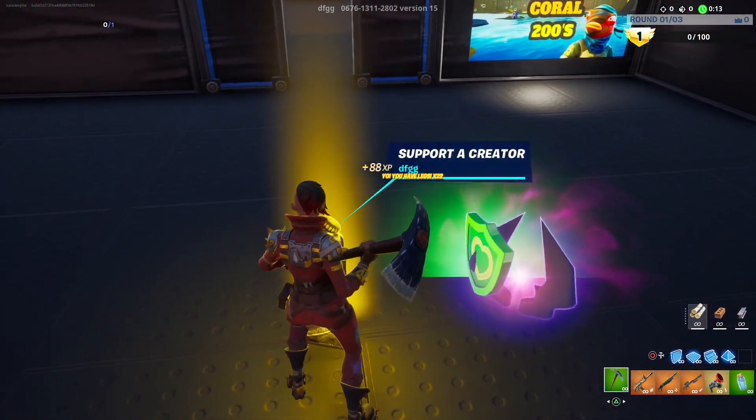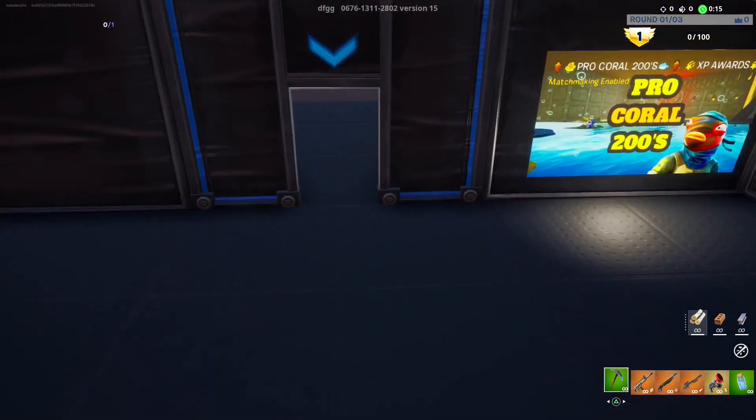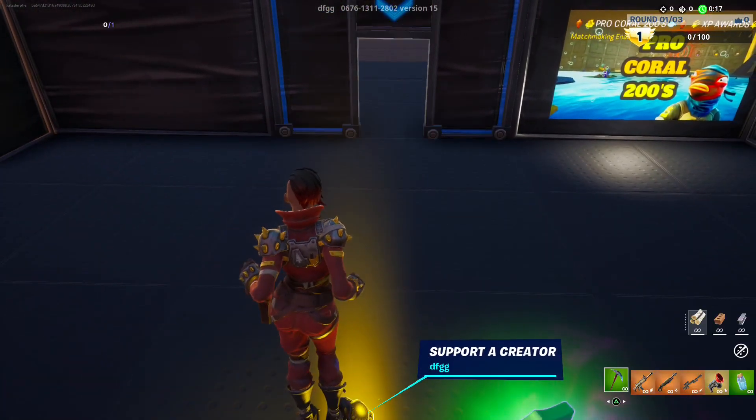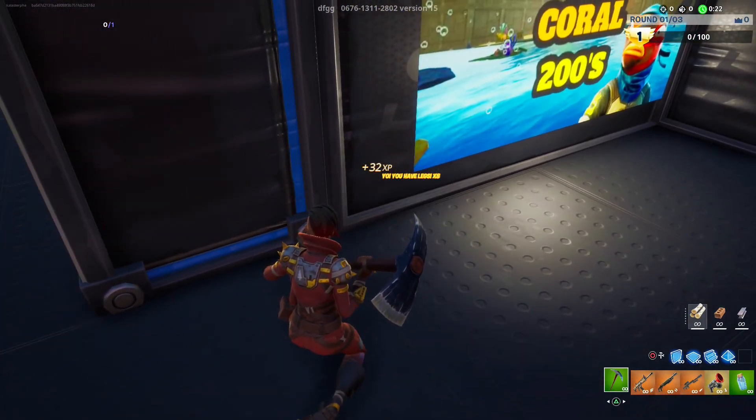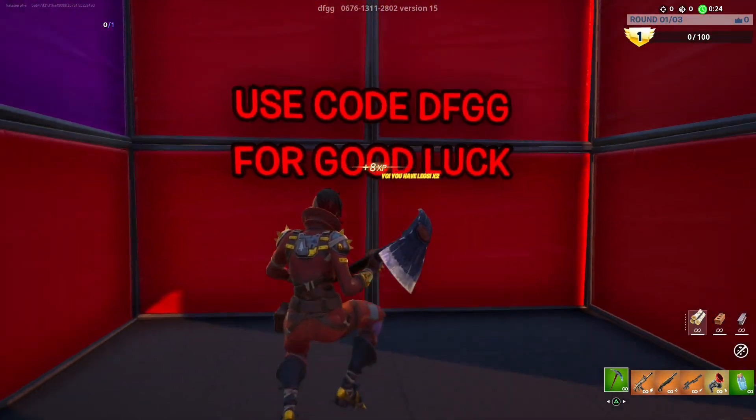Then we need to jump on top of this creator post and then do an emote. And now a secret button will appear by this banner — press it. Now we are in a secret XP room.